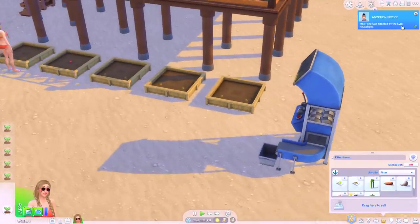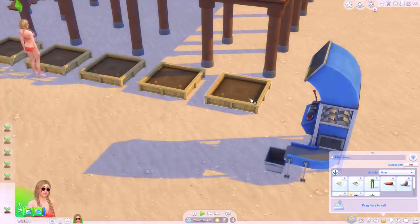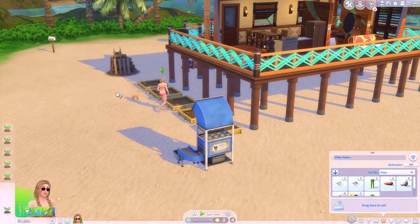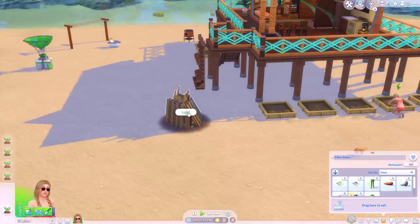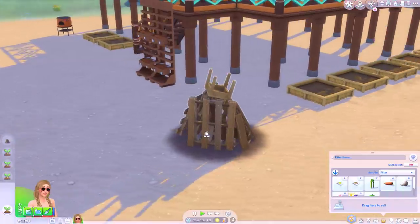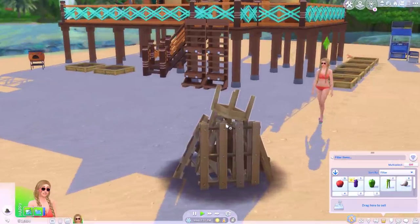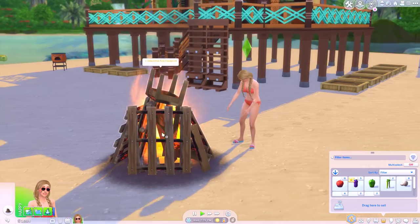Max Feng was adopted — okay, so Lily Fang's died. If I was left to my own devices and had to provide for myself I don't know what I'd do. If I was this sim I would already be dead. The fox would be eating me. She can't eat anything from the fridge, she can't eat anything from the grill, she has to get her own produce. Power's gone. I wonder if there's a loophole with roasting marshmallows — actually I'm gonna move this fire pit, it's too close to my house.